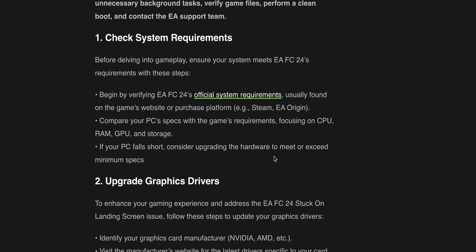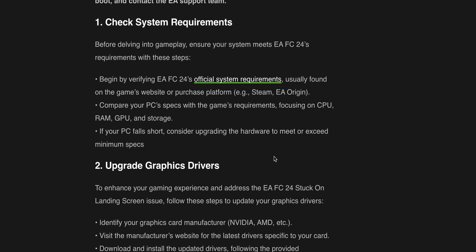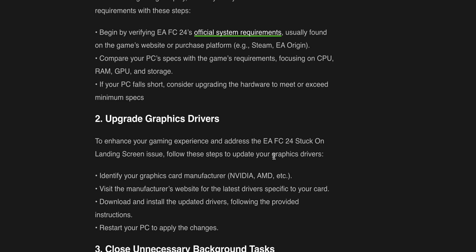First is check system requirements. Before delving into gameplay, ensure your system meets EAFC24's requirements with these steps. Begin by verifying EAFC24's official system requirements, usually found on the game's website or purchase platform. Compare your PC's specs with the game's requirements, focusing on CPU, RAM, GPU, and storage. If your PC falls short, consider upgrading the hardware to meet or exceed the minimum specs.